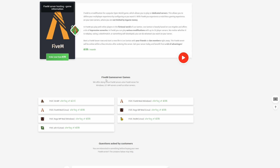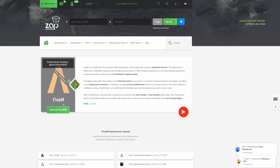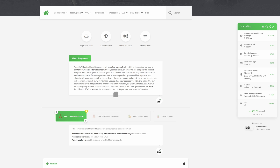Scrolling down you'll see the FiveM game servers listed. The one you selected will appear here — all you have to do is select that green button right under your selection. Once the page loads you'll see at the top that they have high-speed SSDs, DDoS protection, automatic setup, and the ability to switch games.